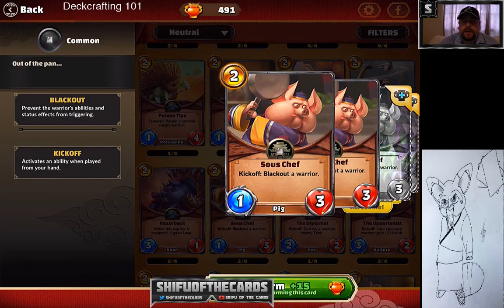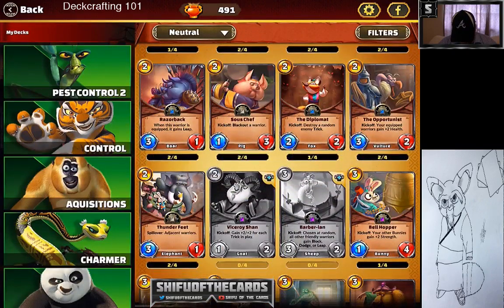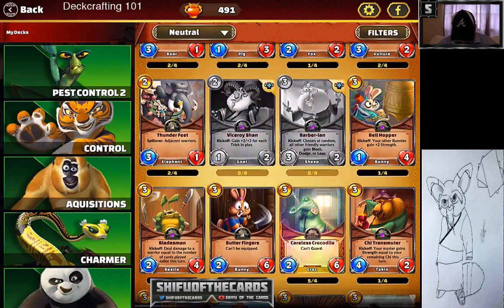Sous Chef — I go back and forth on this card. It can be very good against high-end decks with Blackout, though against aggro face decks it matters less. It's a one-three with good health and good cost. Blackout is very important — for example, it takes a card like Shen's Cannon, which is a zero-seven that does things, and makes it just a zero-seven with no text. Pretty solid card.